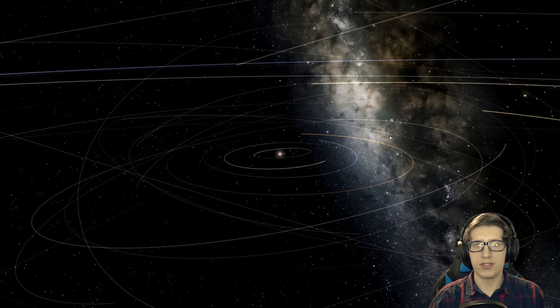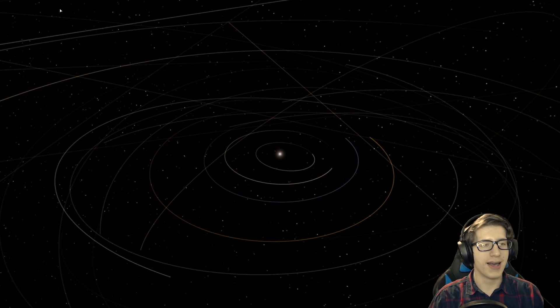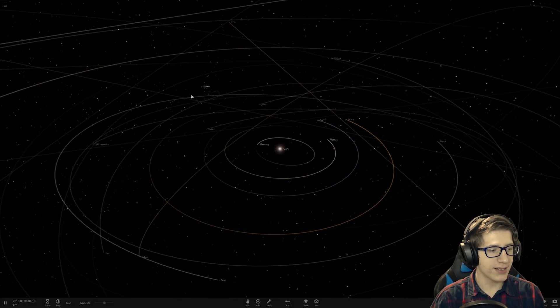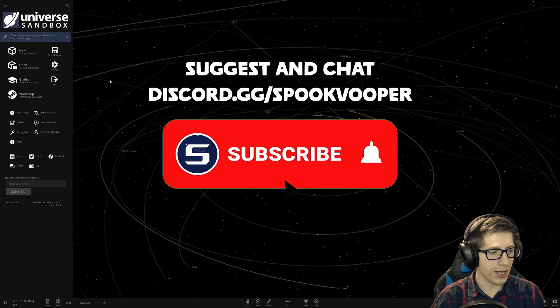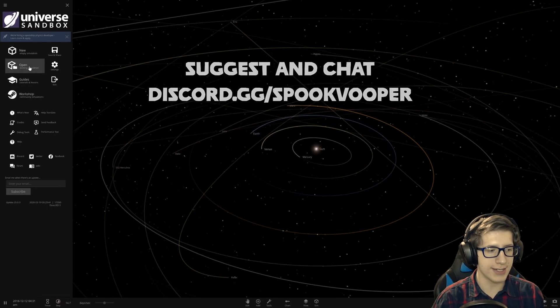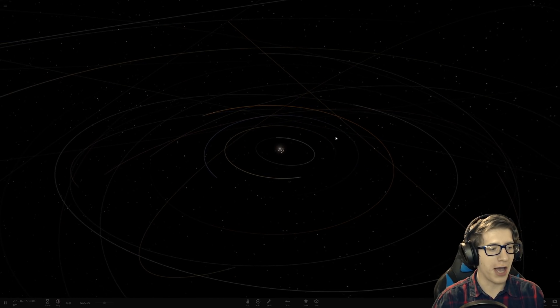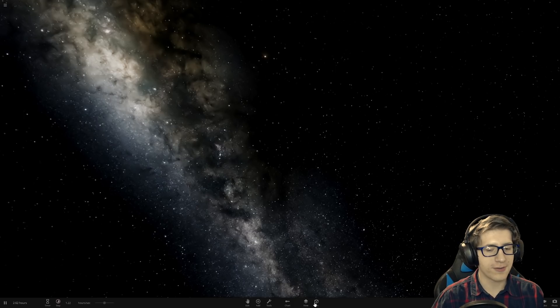Hello and welcome back everyone to Universe Sandbox 2. Today we're going to be figuring out — how many licks to get to the center of a lollipop? No, not that one. What would I do for a Klondike bar? No, we're getting closer though. We're figuring out how many moons we can fit around Earth.